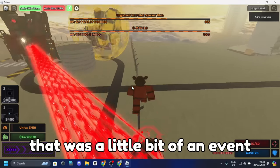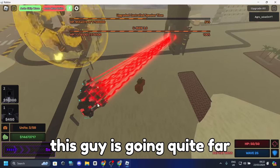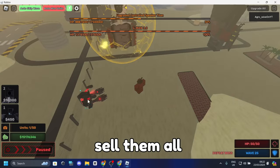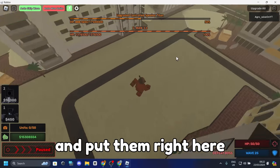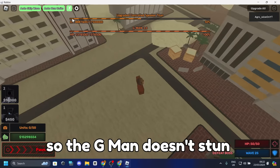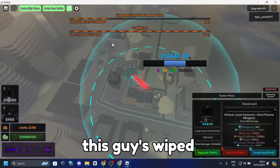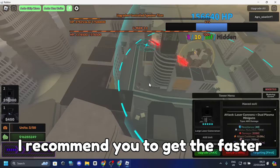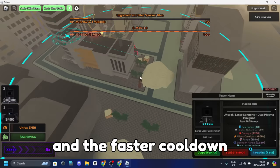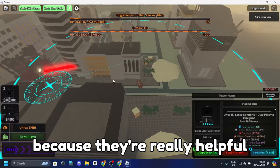This unit is going quite far. As soon as it hits 50, I'm going to pause the game, sell them all, and put them right here. You also want to auto-max them immediately so the G-Man doesn't stun. Once this wave is wiped, I recommend getting the more damage and faster cooldown upgrades on the tower because they're really helpful.